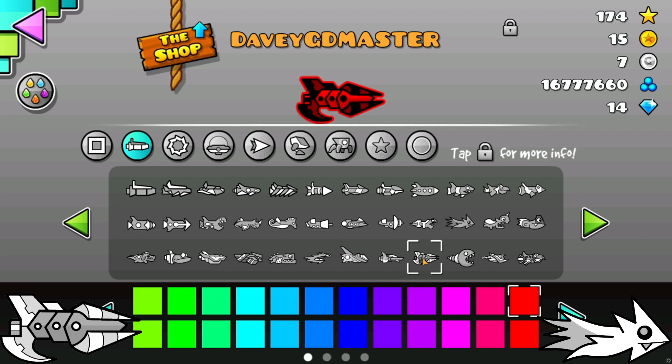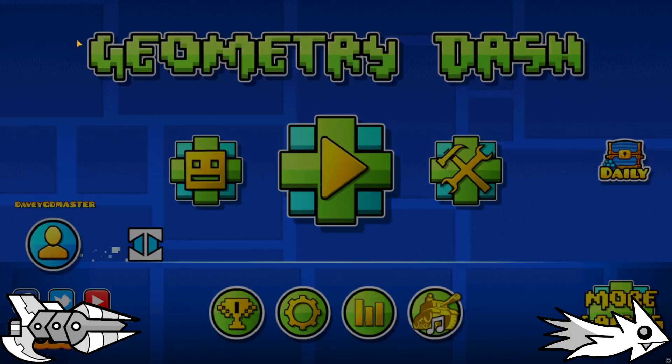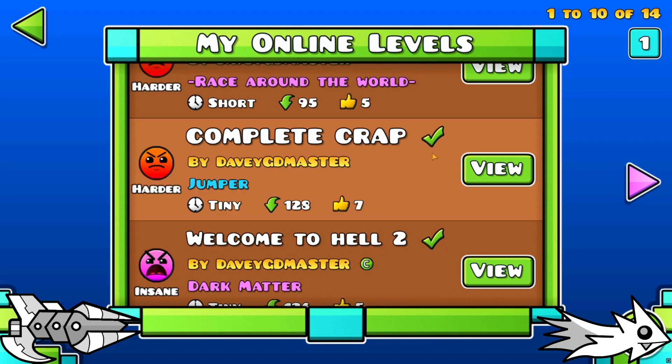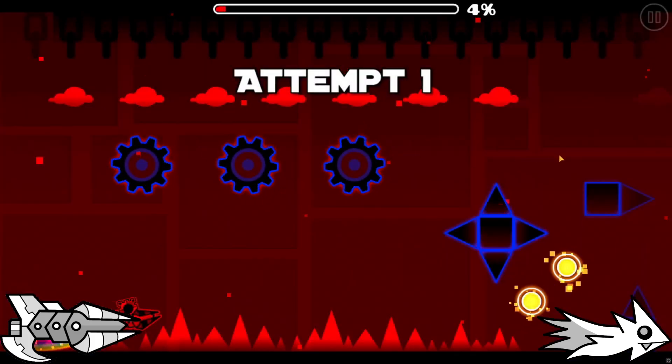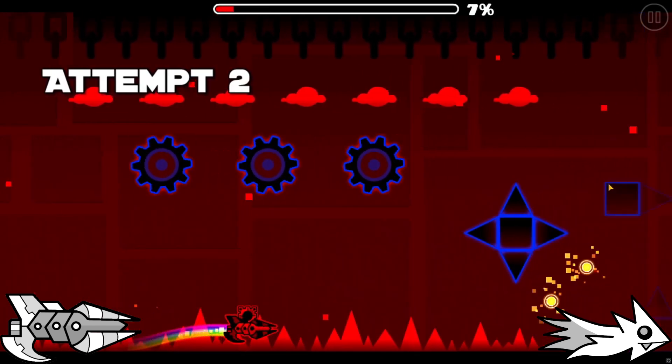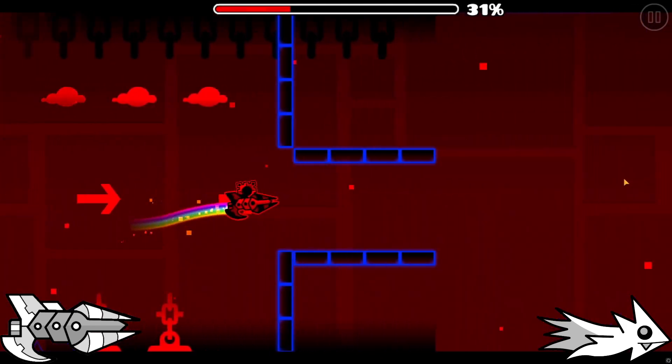We're going to try out this ship first because this is my main. Basically how this is going to work is that we're going to get three attempts and see which ship is better. That one wasn't really the straight flight part so it doesn't really count.